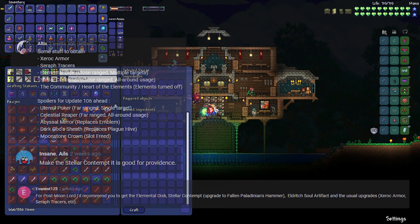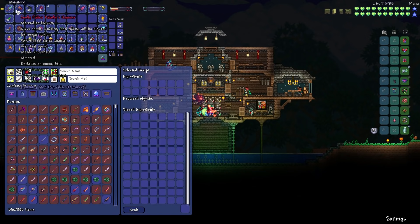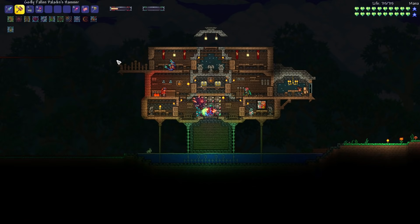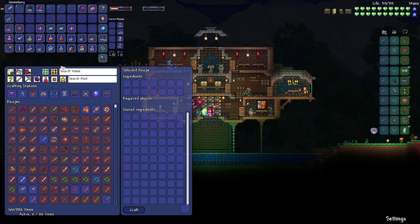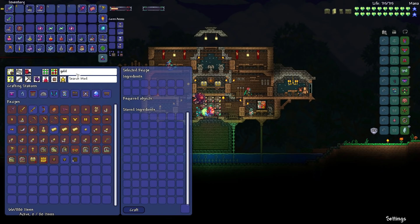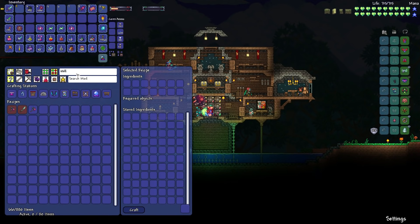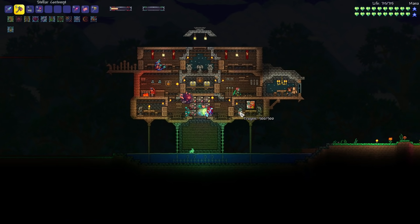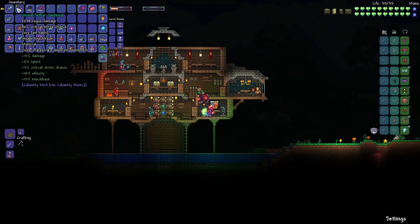A number of you guys actually recommended the Stellar Contempt. This is an upgrade to the Fallen Paladin's Hammer, and we can just put it in there — I'm excited for this one, it looks pretty cool. All you need is the hammer, luminite, and some fragments, and you can get it. Wow, the damage just went through the roof — unreal. That's the one I wanted, this is the hammer now.